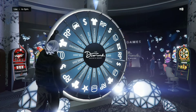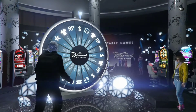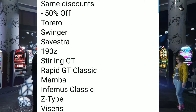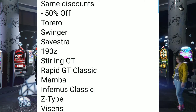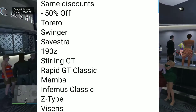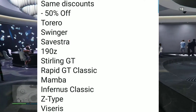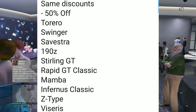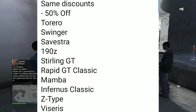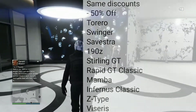This one's a bit shocking — we still have the exact same discounts as last week, the week before, the week before that, and the week before that. Four weeks straight we've had the same discounts: 50% off all of these vehicles. If you want any of them, 50% off is pretty good, but I don't want any of them and Rockstar really need to add some new discounts.